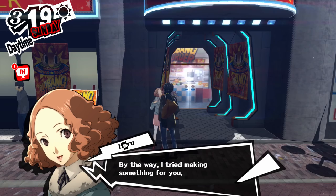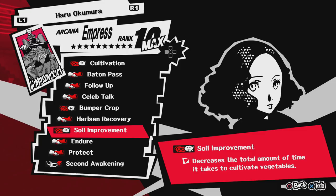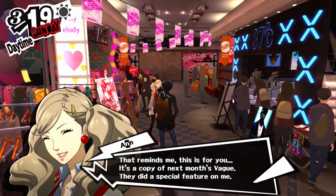Next is another one of my favorite girls, Haru Okumura. When you max out her social link, you get an item called the Dyed Handkerchief, which gives you the ability Soil Improvement, which makes it so that the vegetables you grow, grow faster. I never really used this ability — I never even bothered to grow vegetables when I was using her social link. Don't really worry about this one.